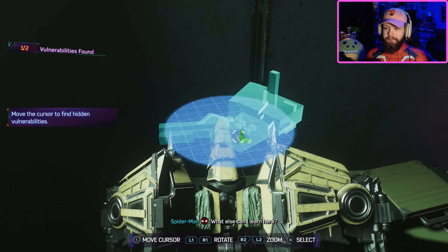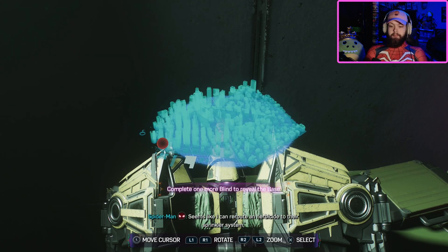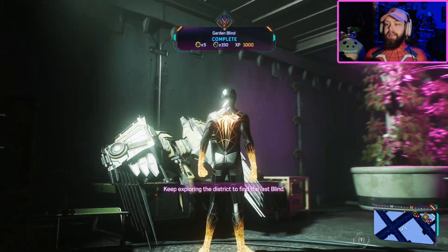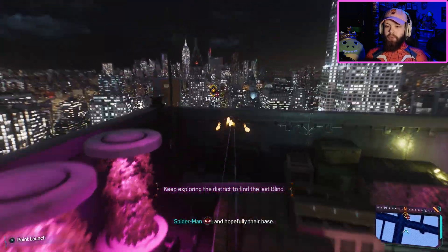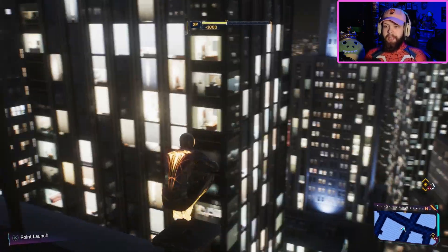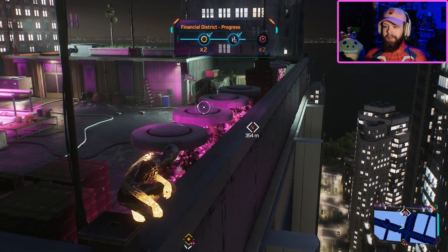What else can I learn here? They have water — seems like I can reroute a nerve side to their sprinkler system, which should knock out some hunters. Every time we do this, I don't do those things. I just go in and fight them. Maybe I should be more technical about it — maybe that's my flaw. Alright, we're in the last one.